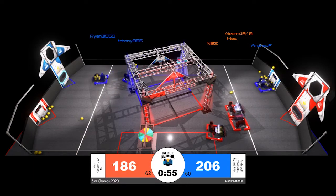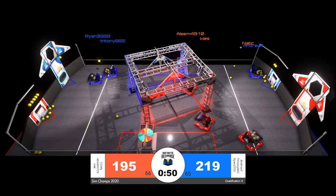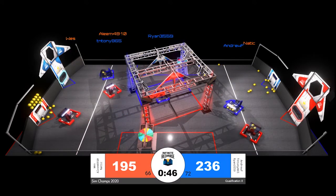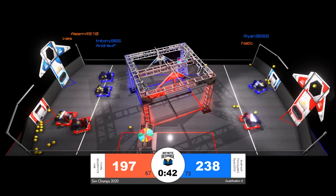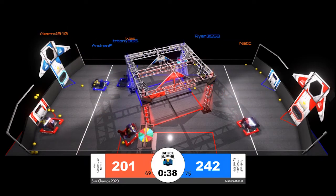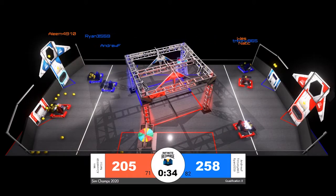One minute remaining in the match. The blue alliance does have a lead, 206 to 186, with red trying to come back. We see all three red robots coming off of a scoring cycle. Wes and Aleem are going back toward the red alliance loading station with tons of power cells on the playing field floor. Aleem has won so far, and it looks like they are going to fill up their robot as quickly as possible before ferrying it back to the red alliance power port.